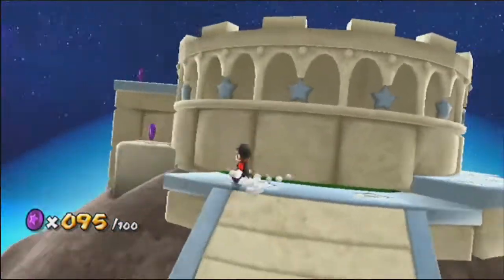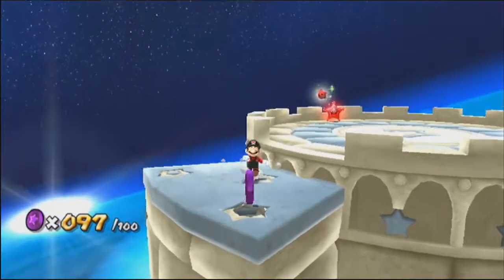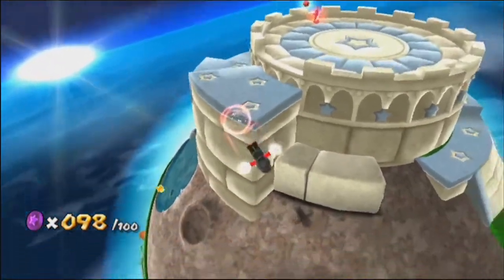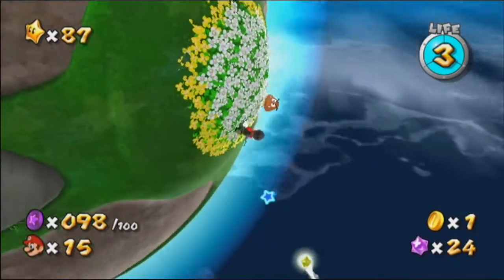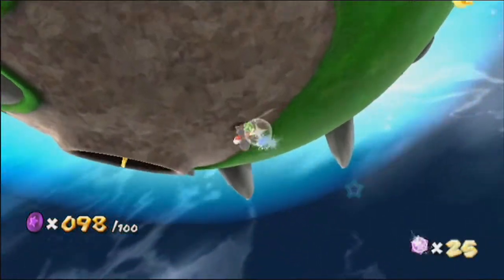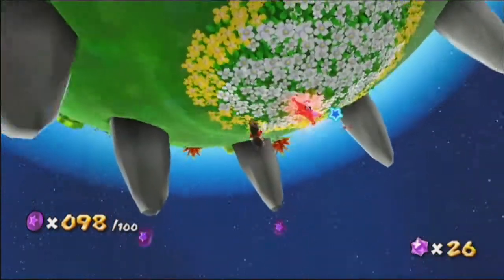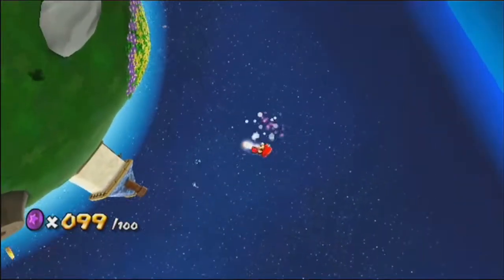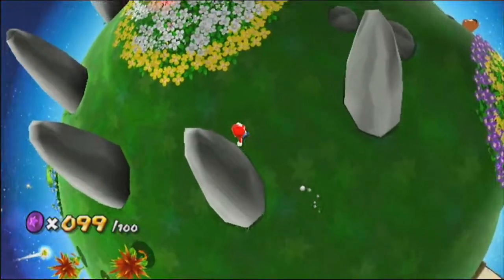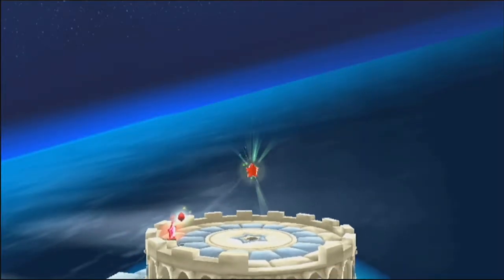I do actually really like this level. I like the Gate as a whole because it's fairly peaceful. I'm only missing two and I know exactly where they are. The worst thing that can happen with purple coin missions is just never knowing where a purple coin is. Let's just collect our last purple coin and get a red star.